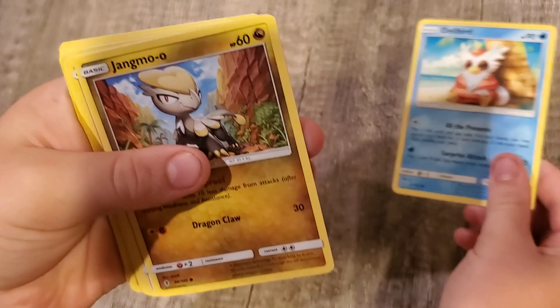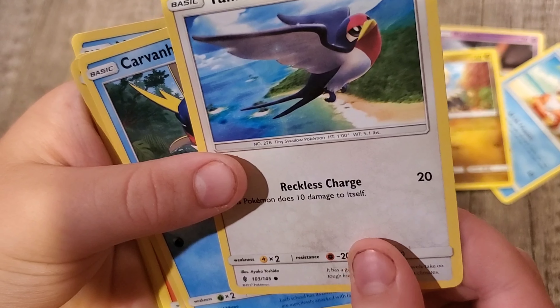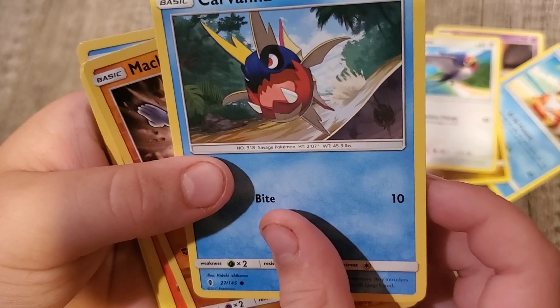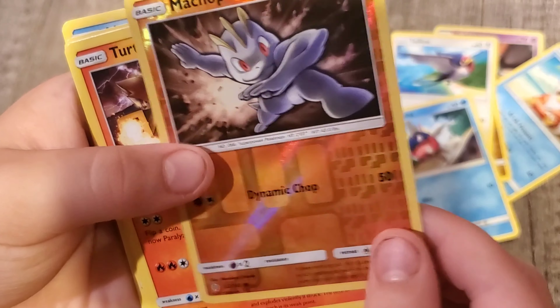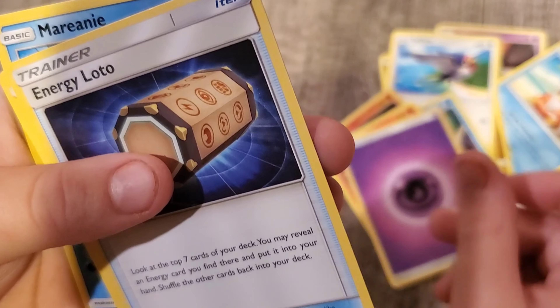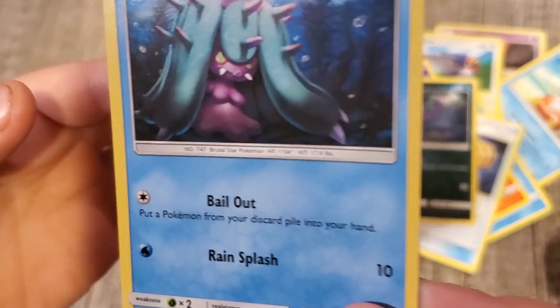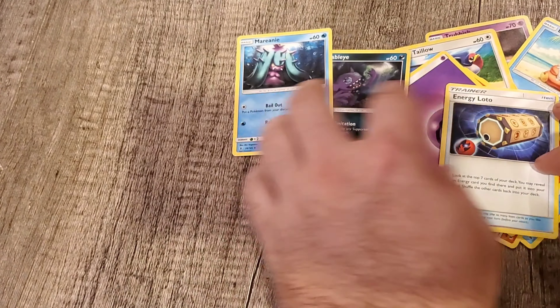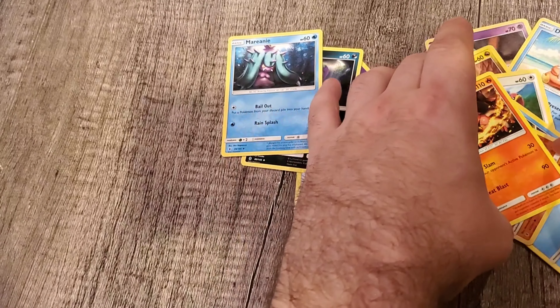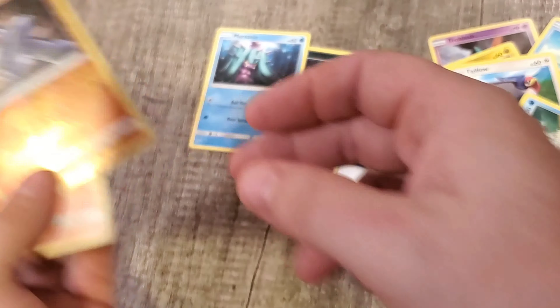We got Magma-o. We got Telo. Carvanha. Machop. Turtonator. Psychic Energy. We've got the Energy Lotto. We got Sableye. And we got Mariani. The Rare was the Turtonator, and the Reverse Holo was the Machop. So there's the first one — nothing.